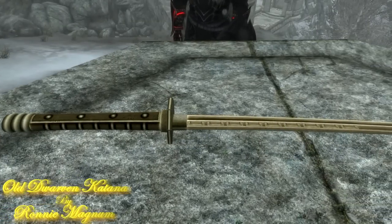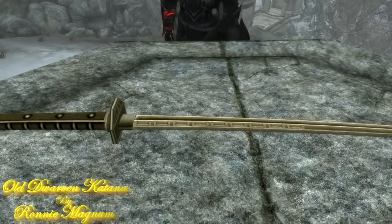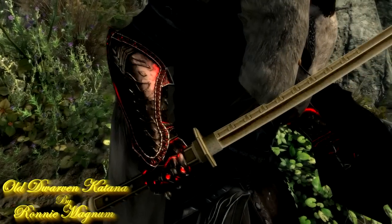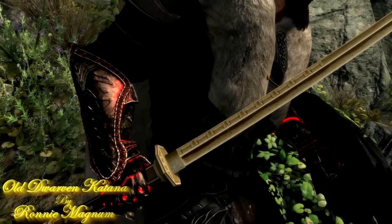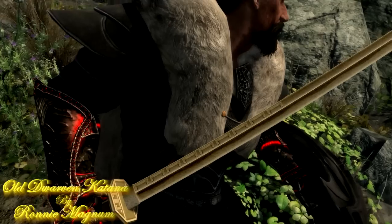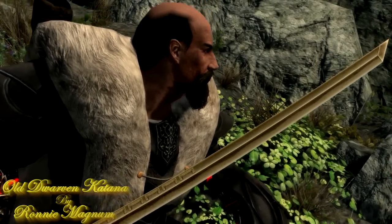Most of the katanas in game are really fancy with gems and shiny blades and all that, but Ronny Magnum's Dwarven Katana is plain, simple, edgy, and it still feels like a katana. Thumbs up for this author. Katanas don't need to be shiny — as this katana proves, all it needs to do is chop someone's head off.